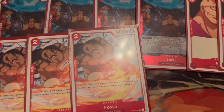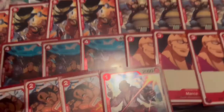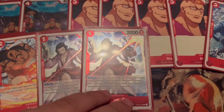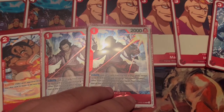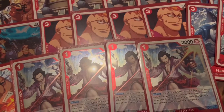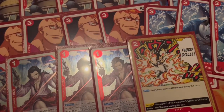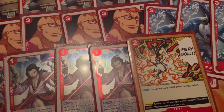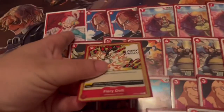We're also playing Izo because every card you see besides the two Shanks is a Whitebeard Pirate. Izo looks at the top five cards of your deck, adds a Whitebeard Pirate other than Izo to your hand, and places the rest at the bottom of the deck — really solid card. We're also playing Fiery Doll, which says your leader gains 2000 power during this turn. It's not a counter, but for two cost making her a 9000 on attack is absolutely insane and helps you push damage.